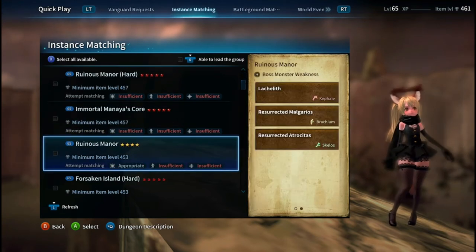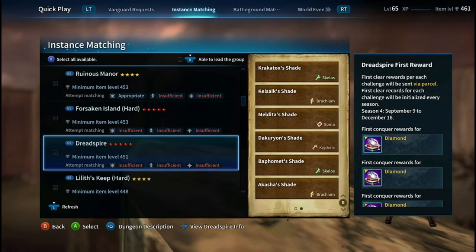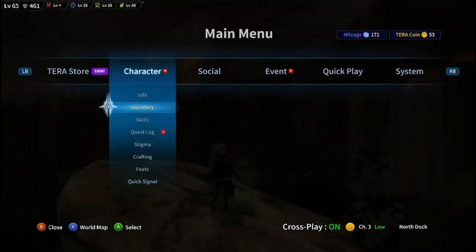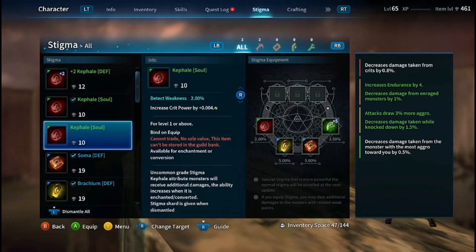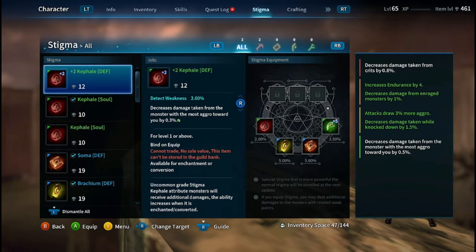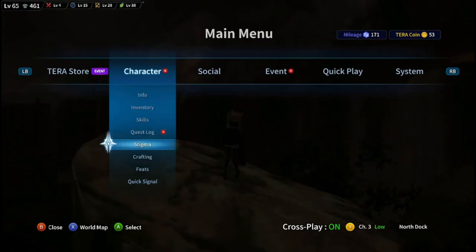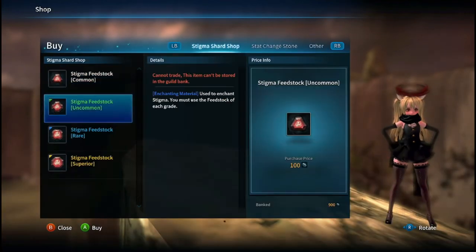If you're wondering how to obtain a stigma, you can either kill BAMs or complete dungeons. These two options will give you a chance of getting a white stigma. Dungeons also have a chance of dropping a stigma chest, which can give you a white, green, or blue rarity. You can also buy stigma chests from the Terra store and the Mila shop.